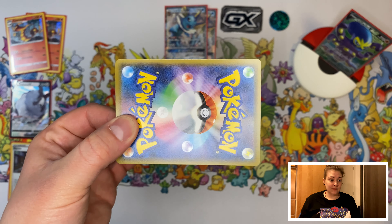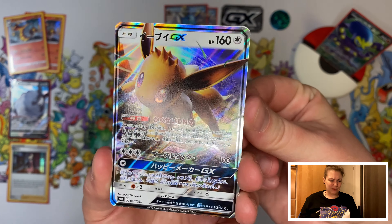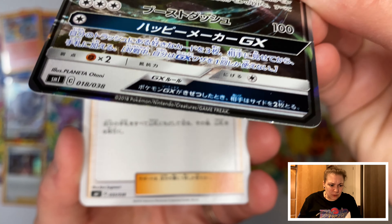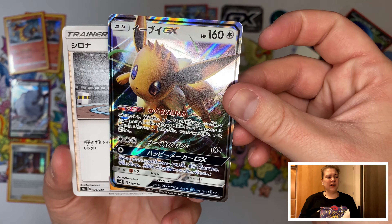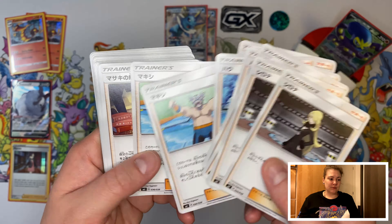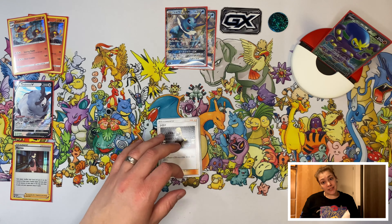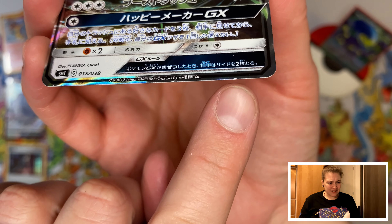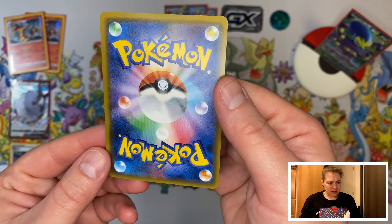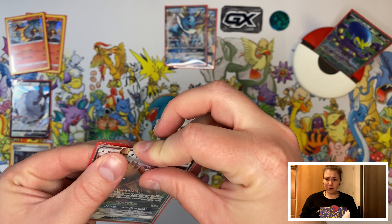Let's check. I hope there's two Eevees. I see something — it is damaged at the bottom. There's only one. More trainers, and energies like I expected already. But why the nick in my card? The rest looks fine to me. Why is there a nick? It just came out of the box.